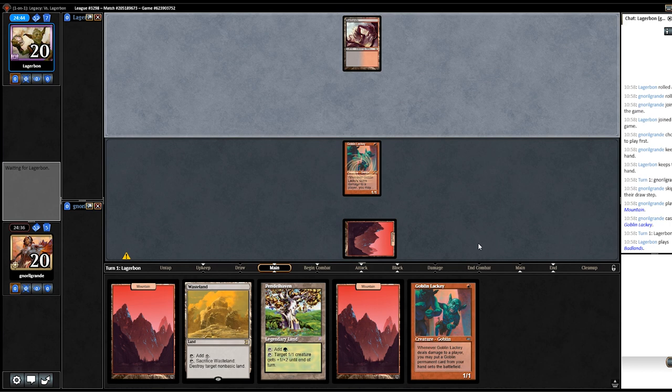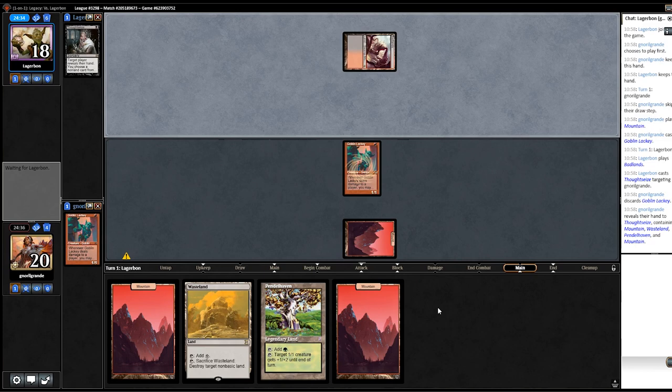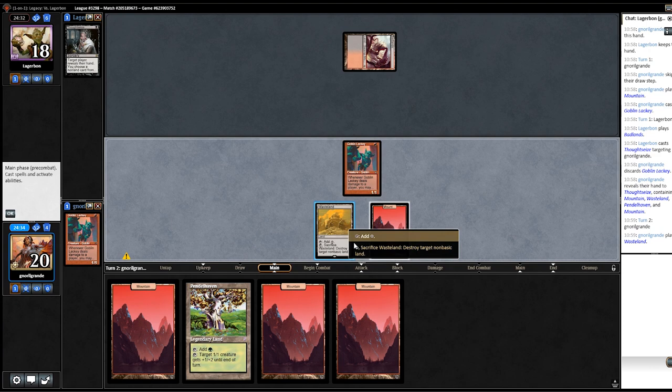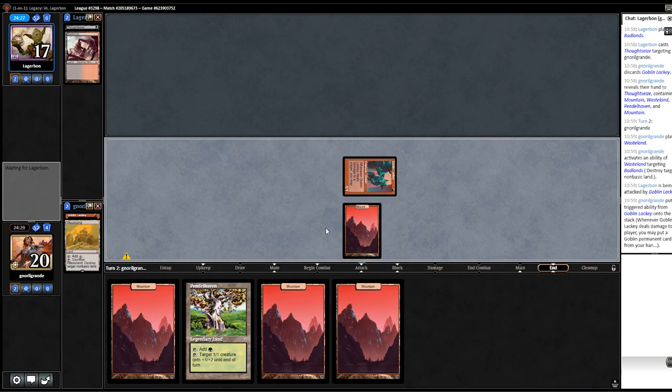Alright, we're in it — we really need to get lucky now. Ringleader... not mounted. I guess we could have mulliganed, not to have to rely on the Lackey, but my hand — if it worked, it would have been great. On the play with Goblin Lackey it's very strong. Opening hand is probably Jund or something like that — they didn't have an answer to the Lackey, so that's why I wanted to Wasteland. They can't have Punishing Fire on two mana, so I don't want them to reach the second land drop.